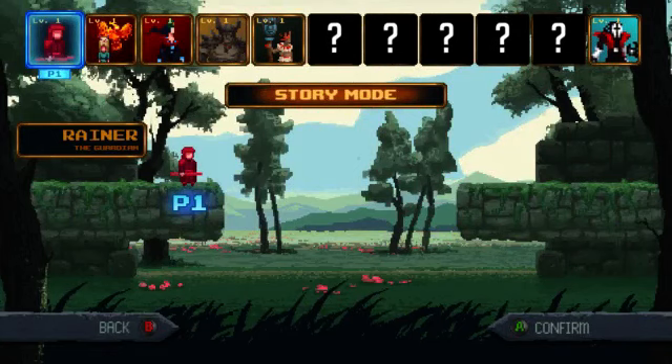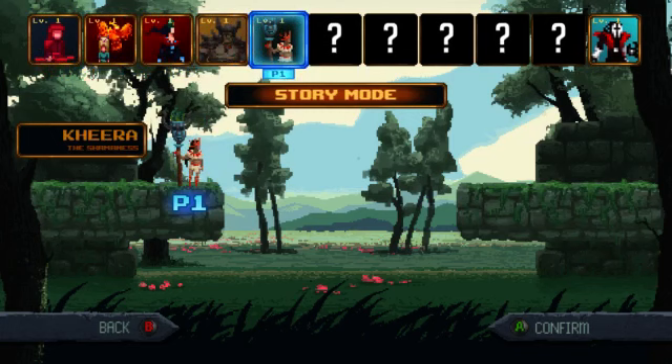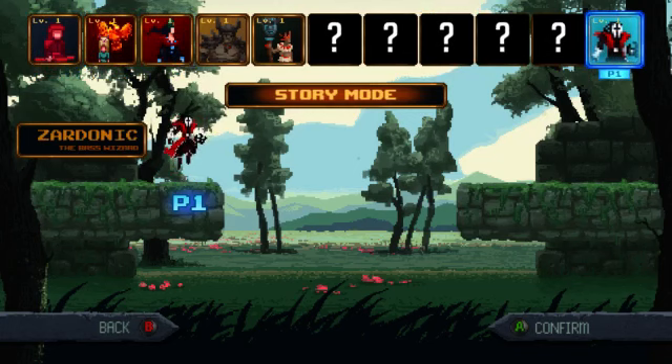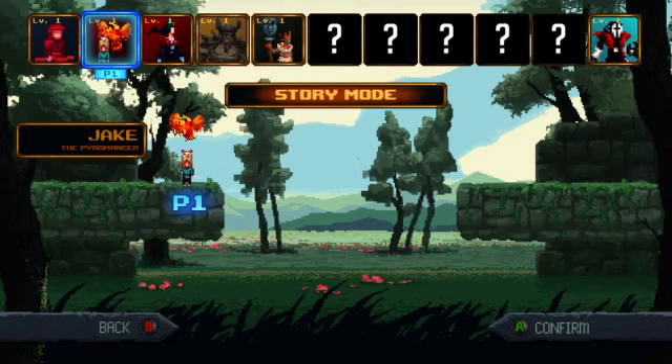I created a new profile, so everything is going to start out from the beginning — no spoilers from the story, because the story's pretty cool. Right off the bat, we have a few different characters to choose from, and as we progress you can unlock more and more characters. You have a pretty diverse set of characters: Shaman, Warrior, Ice Mistress, Pyromancer, Guardian, and Wizard. Each have their own special unique abilities and play fairly differently from each other. I'm going to start out with Jake — he's probably my favorite. He's pretty easy to use and pretty straightforward.